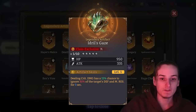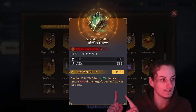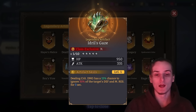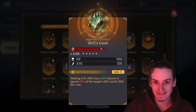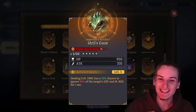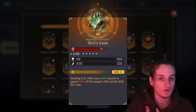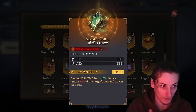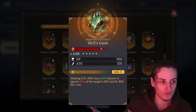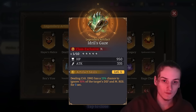Idrid's Gaze is one of the strongest legendary artifacts in the game — up to 40% defense ignore with around a 25% chance. What you want is two copies both at 25. It will be super useful in a lot of content: absolutely annihilating Gear A2 on a hard set, Gear A3 on a hard set with Idril, and it even works on gate boss. Don't sell your Idrid's Gazes.